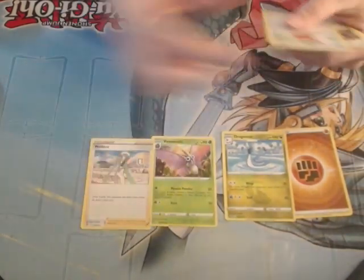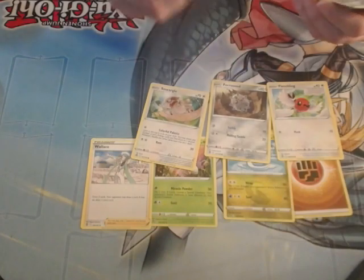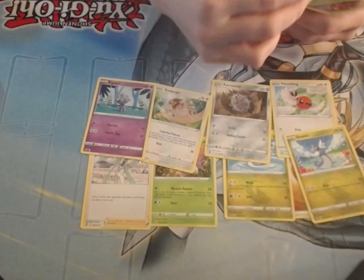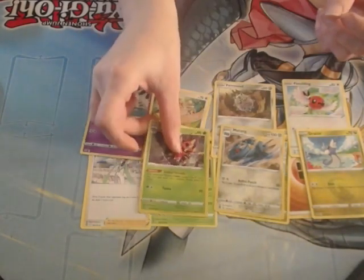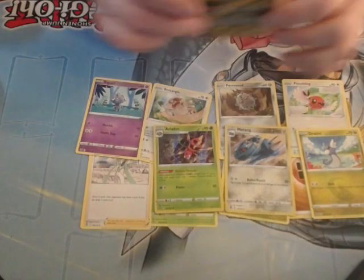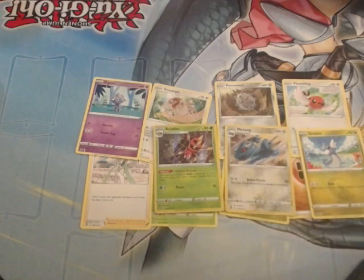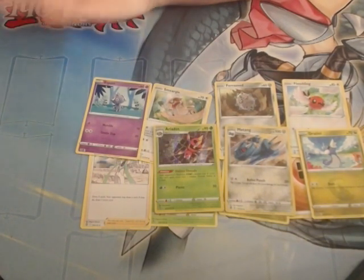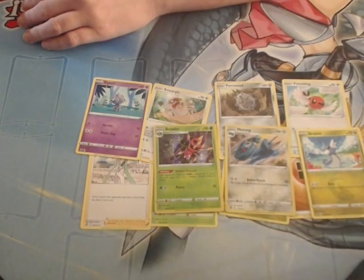Wallace — nobody cares, but it's Wallace. Holo Metang and a Holo Ariados. Oh, that Ariados looks cool on the spider web — I like that. So pretty much my only good pull was the Rayquaza VMAX. I do appreciate you joining me this week. If you enjoy my new setup, just let me know. Take care and have a good week.